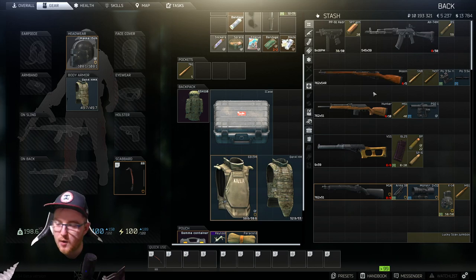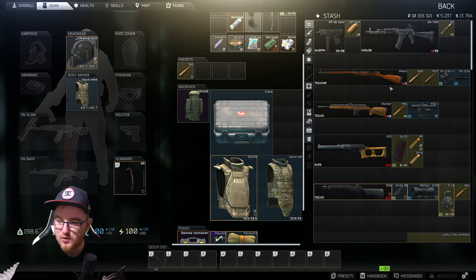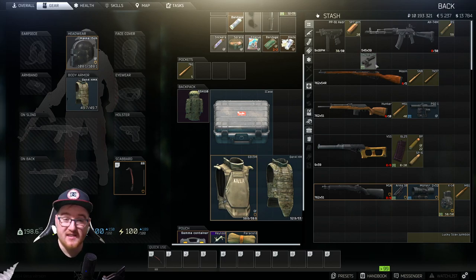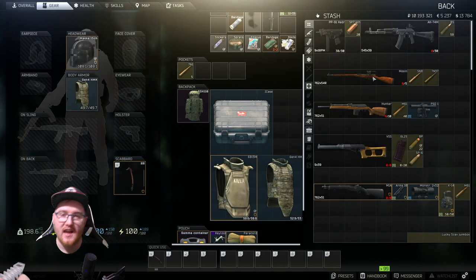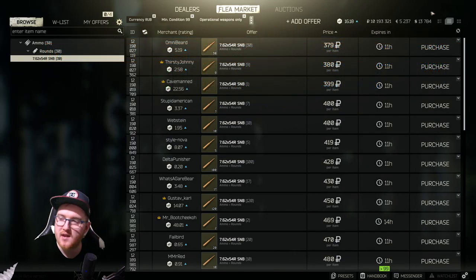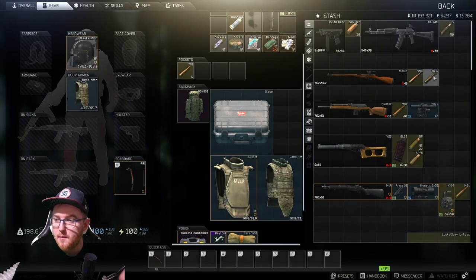Next up we're going to talk about the Mosin — not one of my favorites but I know it's a fan favorite so I thought I'd mention it. It is extremely good at killing people in one shot, so it's definitely worth a mention. We've got the SMB bullets and the 7N37 as options, plus a scope. The scope goes for around 12k, with the mount making it about 15k for the scope setup. The Mosin itself goes for around 30,000, so you're looking at about 45,000 to get the gun ready. The SMB bullet filters at around 379 per round, which for a sniper bullet is extremely reasonable.